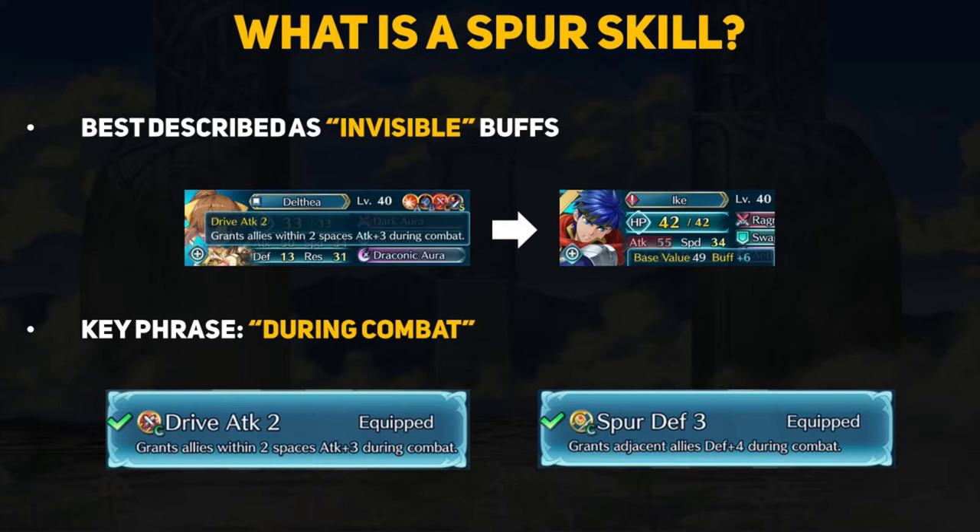For example, Delthea's weapon grants a plus 6 attack buff to Ike. She also has Drive Attack 2, which is a spur that adds another plus 3 attack to allies in range. You can see that Ike's stats only display the plus 6 attack from her weapon, while the plus 3 attack from her spur is not included.